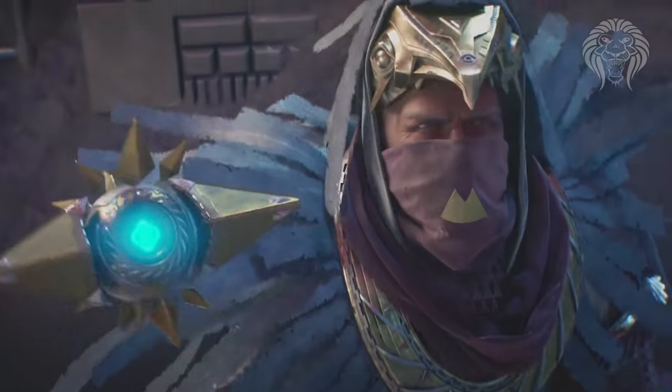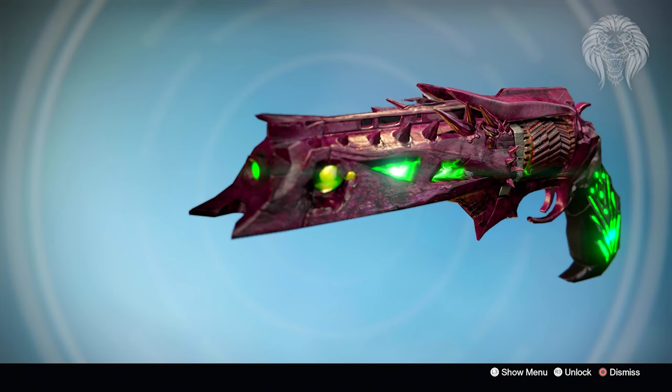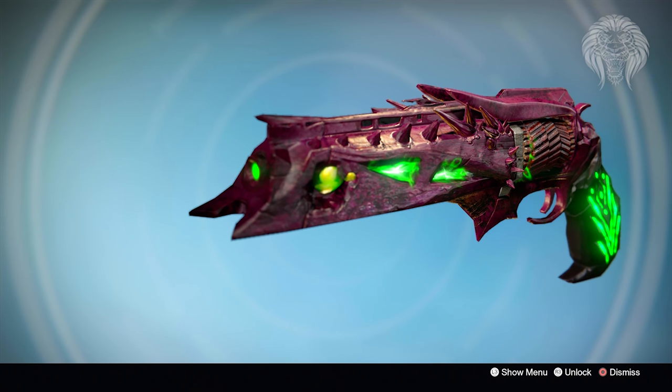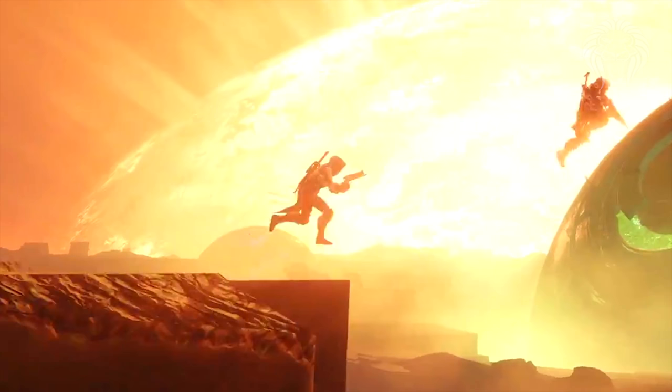One of the biggest questions about this DLC is about a weapon being held by the Hunter in the trailer. This weapon does look a bit similar to the Thorn hand cannon from Destiny 1 — one of the most famous and most hated hand cannons in Destiny history. It started out awful, got buffed to be crazily overpowered where you could two-shot people and let them burn, then got nerfed back down. Personally, I don't think it's the Thorn — if you zoom in, the shape doesn't match; it's more squared off with a tiny blade at the bottom and no visible thorns.